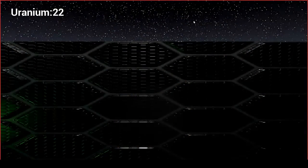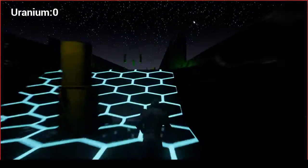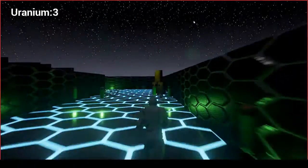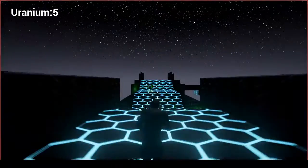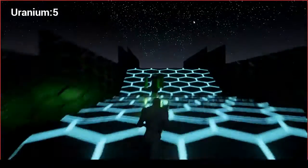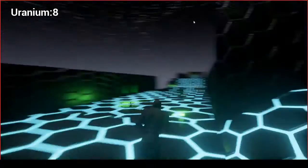We're having a shop element in it as well. As you can see, on the ground there are these green vials which are the uranium that you collect, and you spend that in the shop for upgrades such as Berserk, which is an invincibility timer which allows you to just not die.